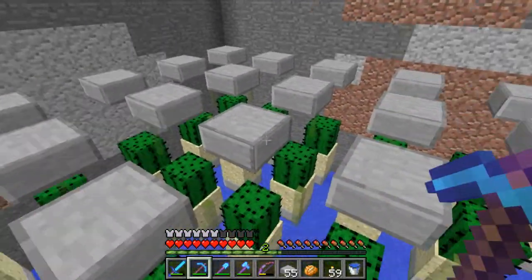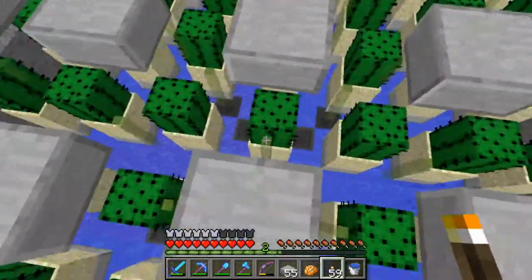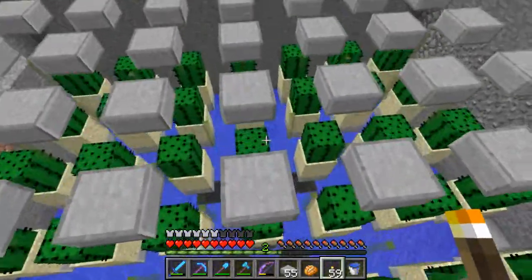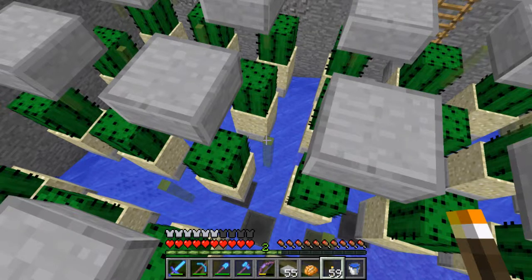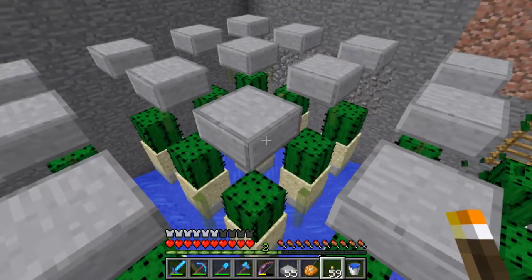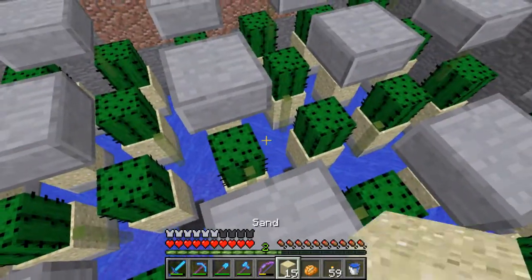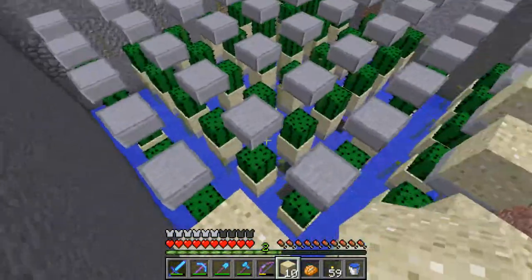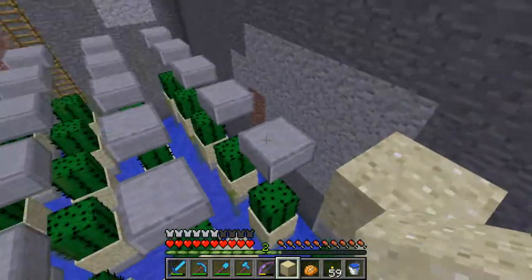This layer is done. Something that came to mind while doing this is lighting — I'm not sure if cactus will grow in the dark, but to be safe and because this has to look somewhat good, I'm going to put torches down. I can't put torches there — I swear I was able to at some point. Once I put all the sand down I'll put a few torches on the sides. Let's do this layer and add the lighting, because this also has to look nice.